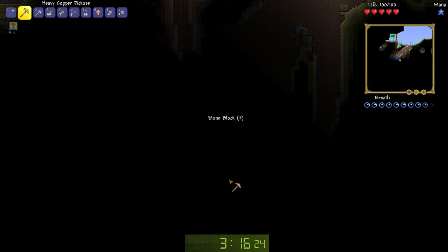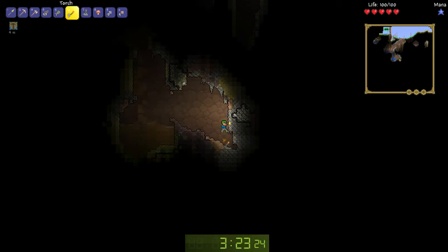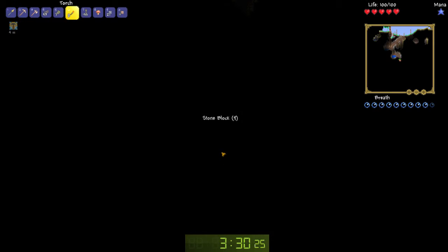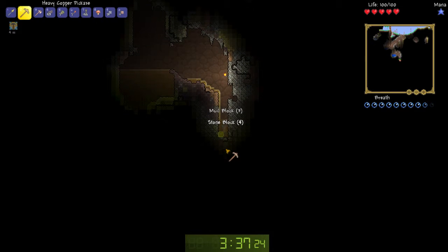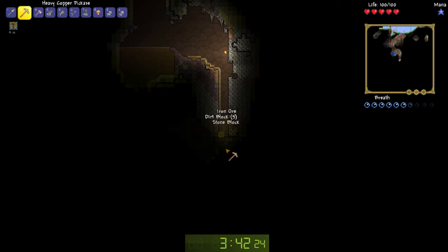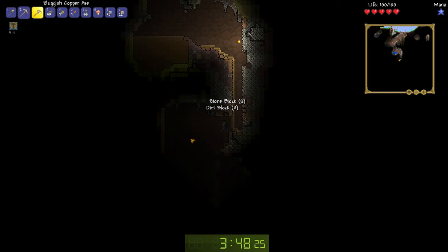So we need to head underground right now. This is a pretty low world, which is really good. We're going to go head straight underground here and hope that we can get bombs. Bombs are what we absolutely need right now — if we don't have any bombs, then this won't be good and we won't get anywhere close to a world record, which is what I'm trying to look for.